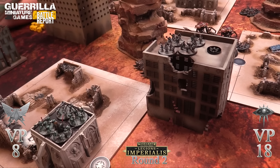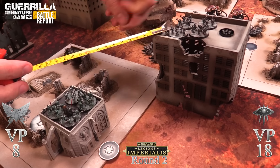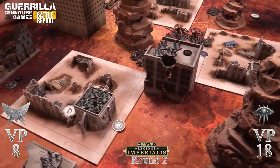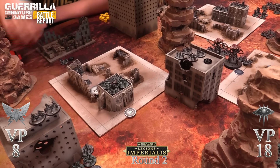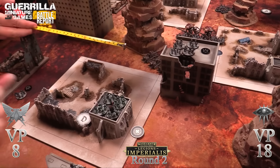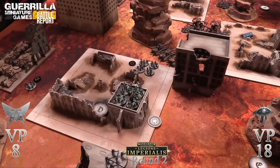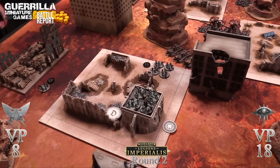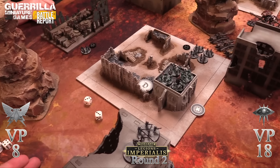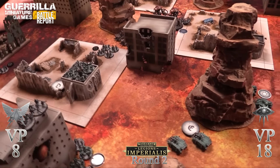Rob's units can move toward the terminators to get into charge range next turn - the best he can do. Dropping crack missiles into the backs of the tanks on fours - nothing. Light AT from plasma guns - nothing. Command squad gets nothing from his combat walkers either. That's all first fire done.